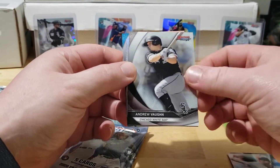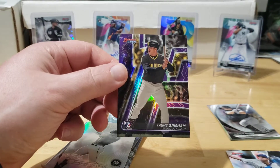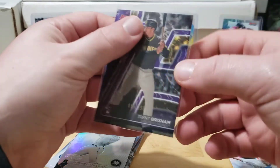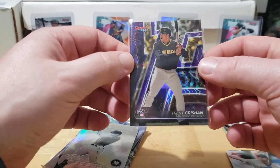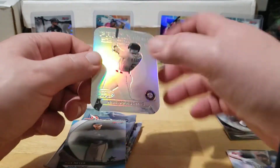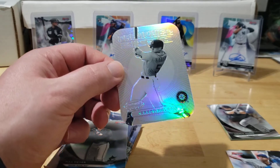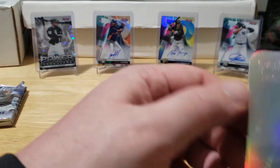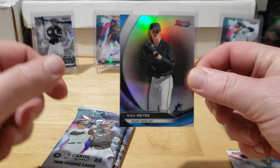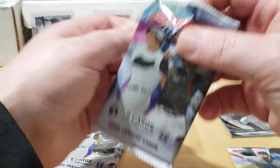Kluber, my boy Andrew Vaughn - oh there you go. Trent Grisham out of 150 - my brother got the one, not a 99. That's a nice card, nice little rookie parallel out of 250. I'll take that for sure. Jared Kalnick - that's my boy too. Two nice packs in a row, right behind that is another pretty nice one - Max Meyer refractor. Pretty sweet, good pack, really nice pack.